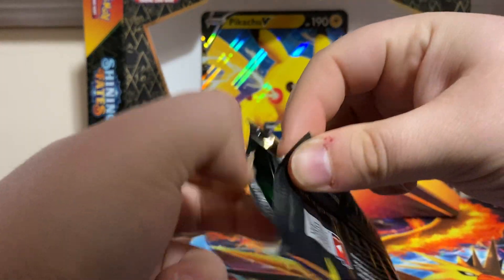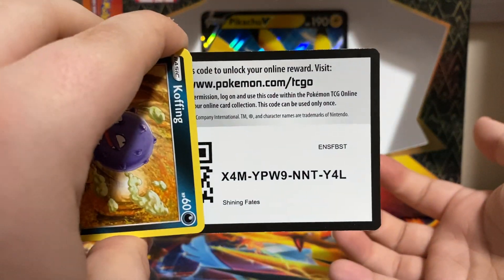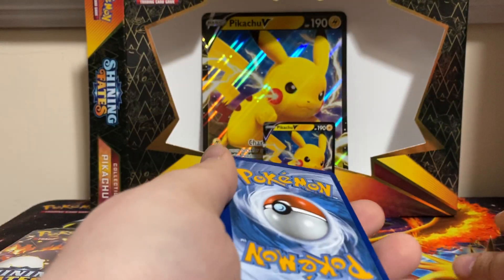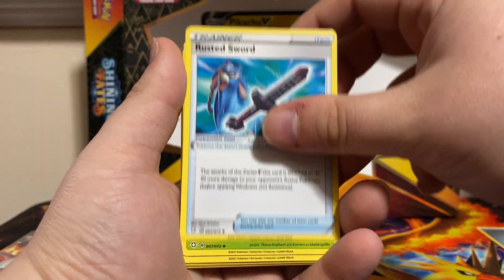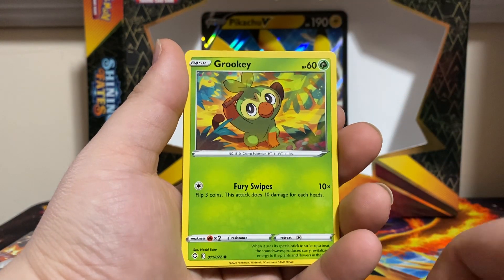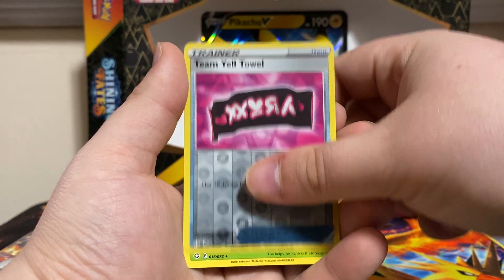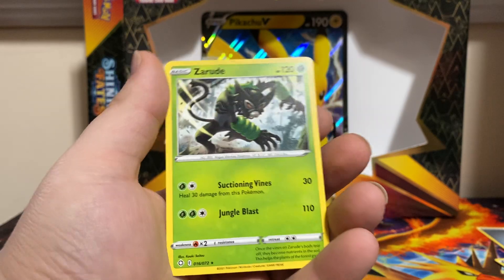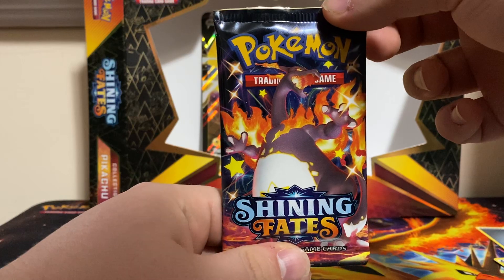Pack number one. Code card. We have a Steel Energy, Rusted Sword, Dartrix, Fall Guy, Koffing, Shinx, Grookey, Trapinch, Ionma. Teemail Tower is our Reverse, and Zerud Non-Holo Rare — the Charizard.